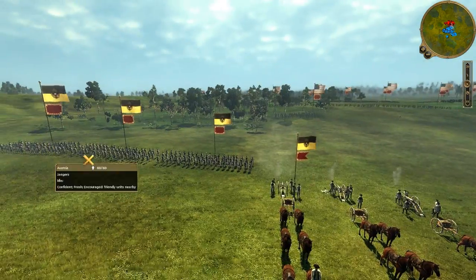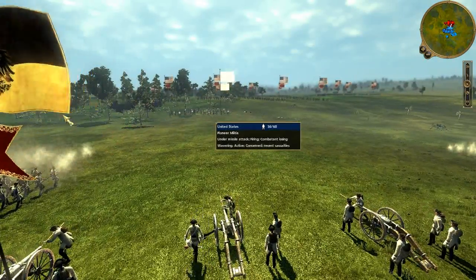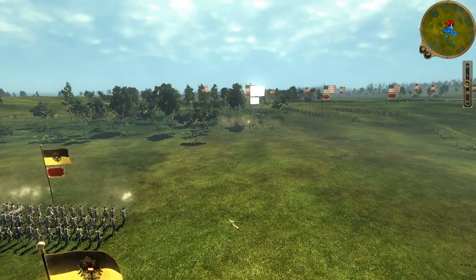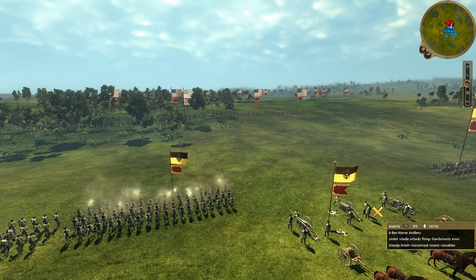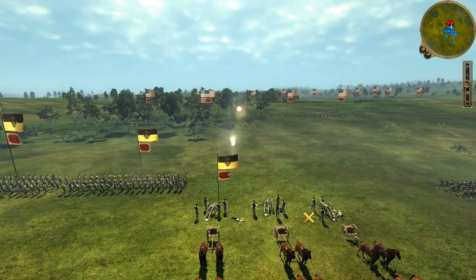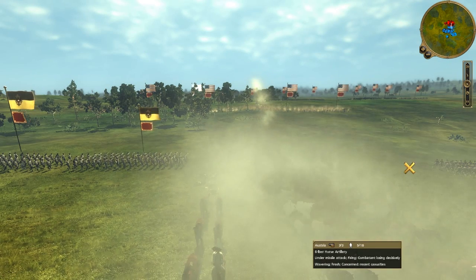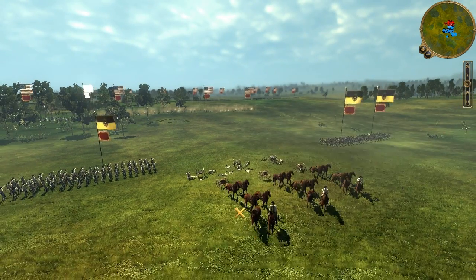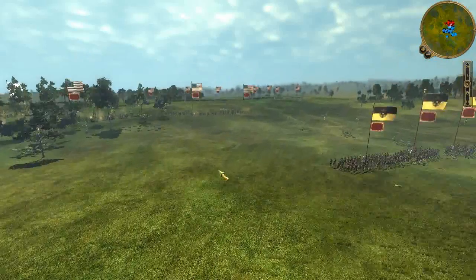He has three units of Jaegers and two units of Grenzers — a lot of firepower. I'm using my pioneer militia unit as a meat shield; you can see them absorbing a ludicrous amount of fire. Once his infantry expel their volleys, I run my long rifles forward for some free shots on his light infantry. Then comes my second round of quicklime — a poisonous cloud of gas that absolutely wipes out his entire unit of horse artillery. Very effective quicklime shot.